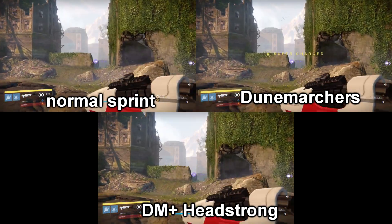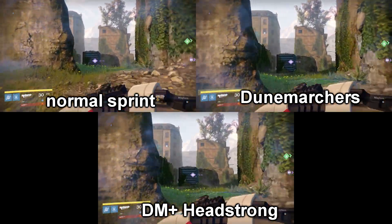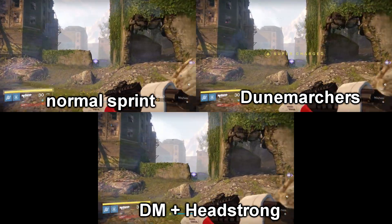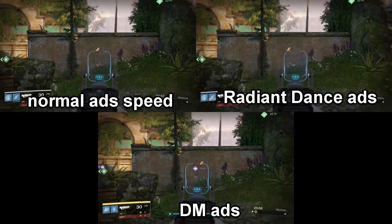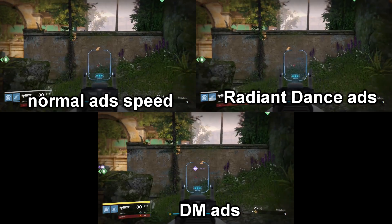How fast are you with these, actually? Well, if you run the Headstrong talent already as a Striker Titan, then you won't be going faster, as those speed bonuses of the boots and that talent don't stack. After some quick math, it works out to be about a 5% total increase in your sprint speed from the normal one. For the ADS speed increase, it's roughly a 6% increase.